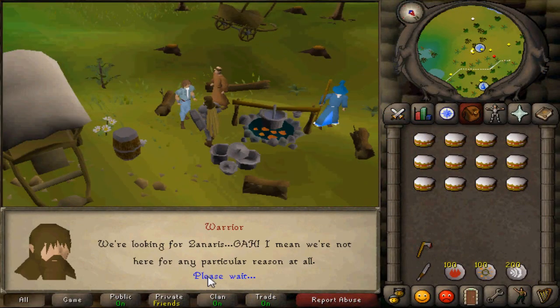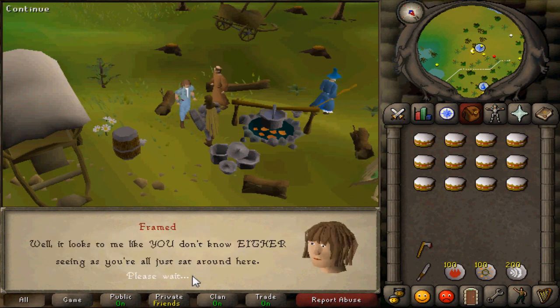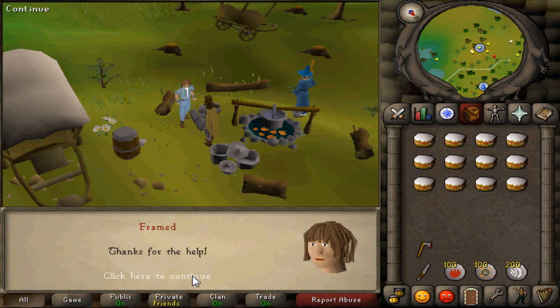To start off this quest, speak to the warrior and select the options in this order: first option, first option, first option, then second option.